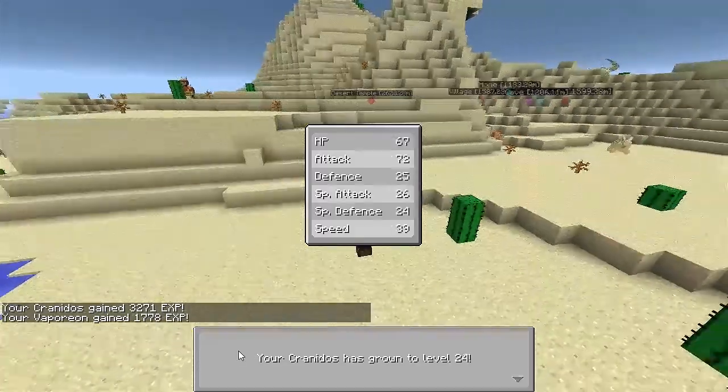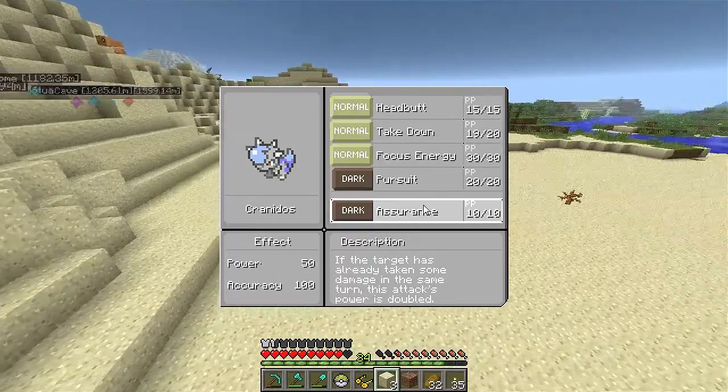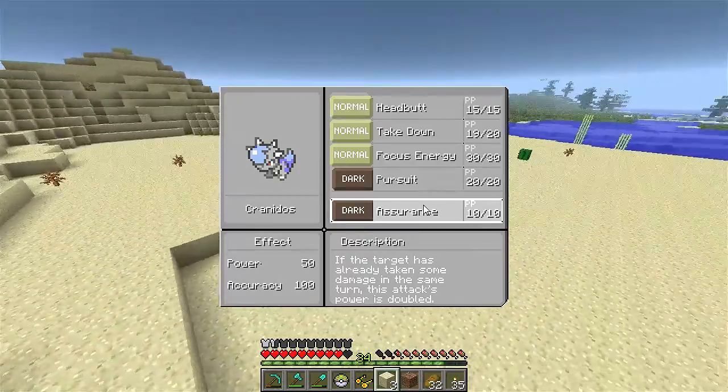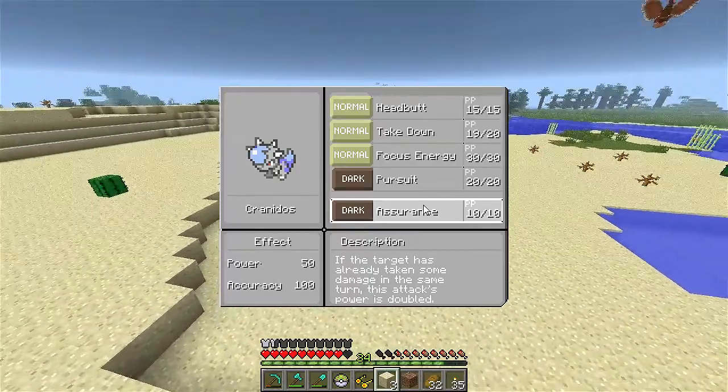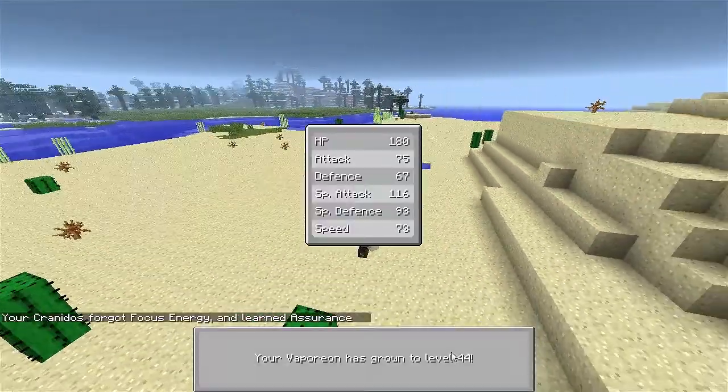Cranidos is going up in the world! Assurance: if the target has already taken damage in the same turn, this attack's power is doubled. Oh! Take out Focus Energy — I'll keep Assurance.